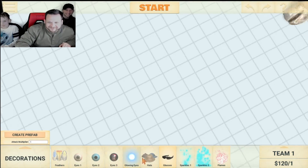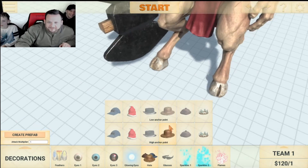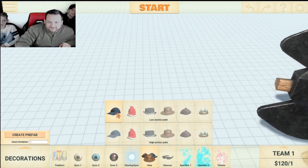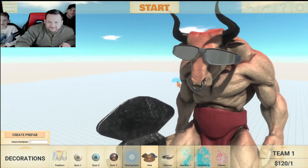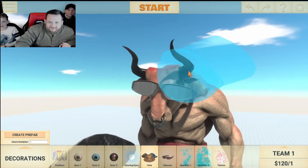That's awesome! Put a face mask on him — he'll look even more stupid. Do they have a face mask? No, but you can make one. Oh, he's got a—